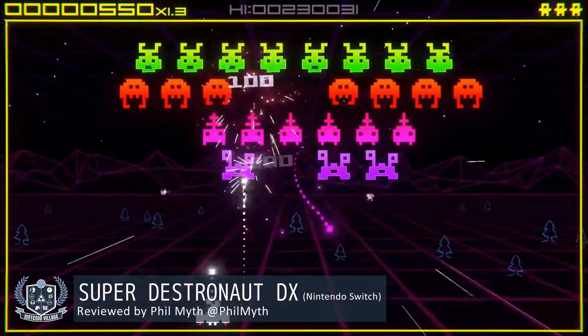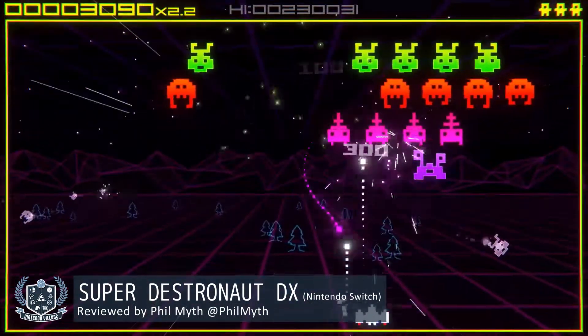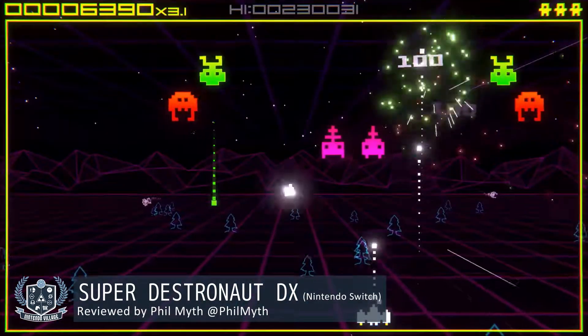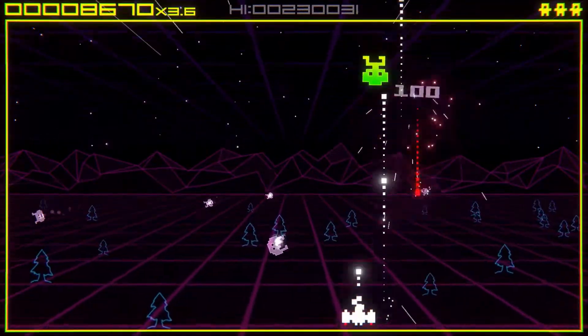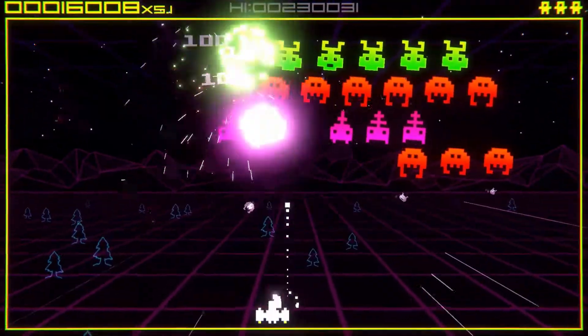Developer Petite Games are fostering quite a reputation for bringing small but well put together games to Nintendo Switch. Their latest release is an interpretation of the eternally imitated Space Invaders, in the form of Super Destinor DX. It's yet another title that has existed in some form or another on both Wii U and 3DS, and is now getting a run out on the new hot-to-trot hybrid system.